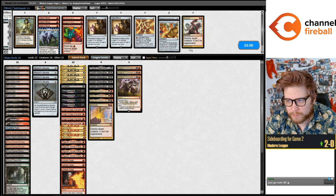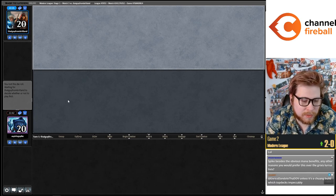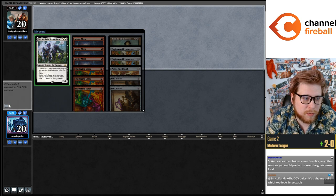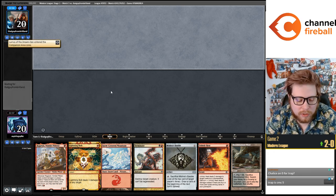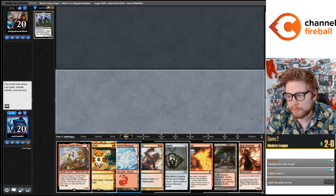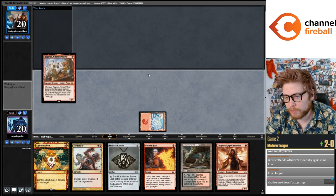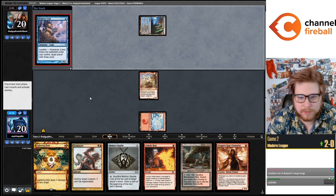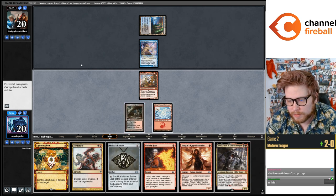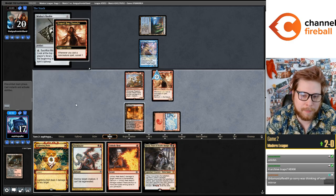Besides the obvious mana benefits, is there another reason I prefer this over the Grixis Lurus lists? I don't think you get that much power level for splashing blue. You get a decent amount but your mana is enough worse that the increase in power level doesn't compensate. Your power level is not increased enough to compensate for the mana differences. My opponent didn't play anything on turn one — I'm going to hold the Bauble for Darcy. You make your mana worse for a little bit of added power level, but it's not worth it in my opinion.